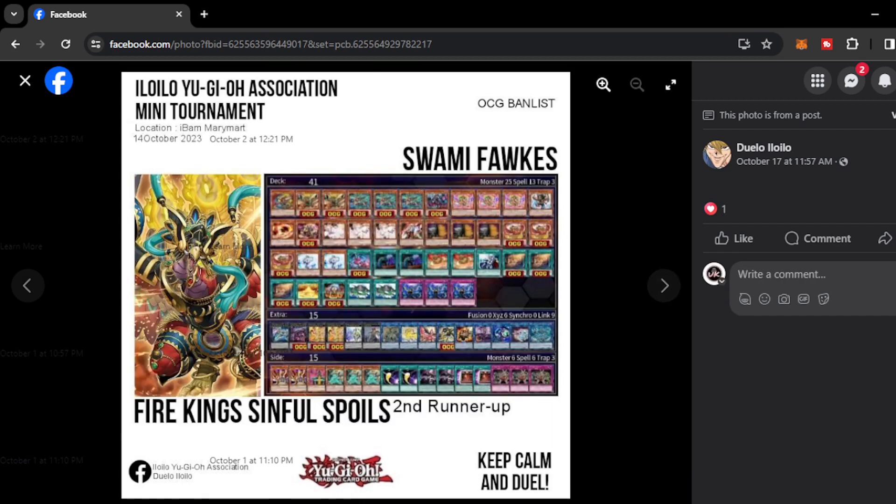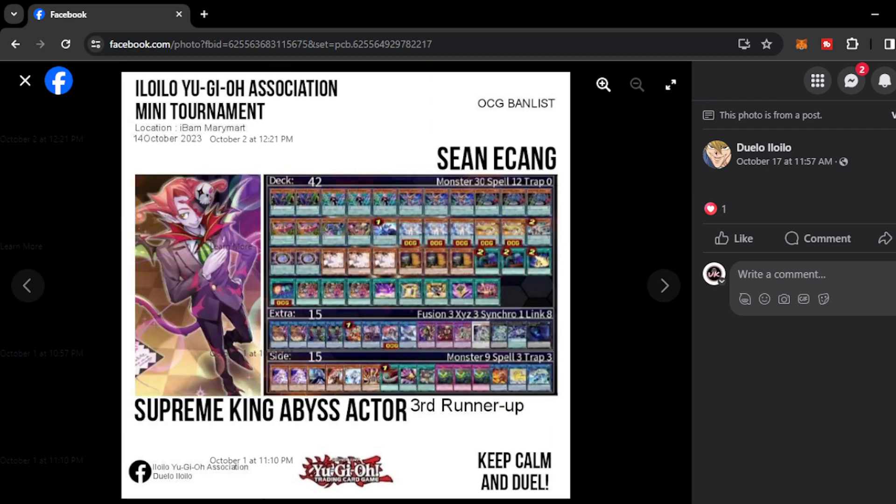Next we have Swami Fox with another Fire King — same decklist as earlier with the Jinzo. And we have Shen Ekang with Supreme King Abyss Actor — another Pendulum deck. Most people don't really know how Abyss Actor operates and even I don't know how this deck functions to be honest. But he played the Supreme King on the deck, which could really raise the ceiling of this deck and make it more explosive.